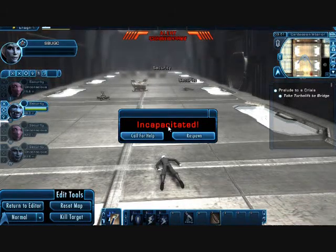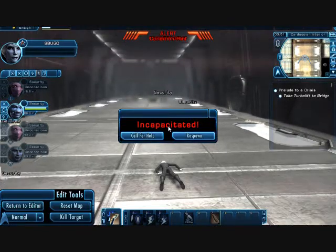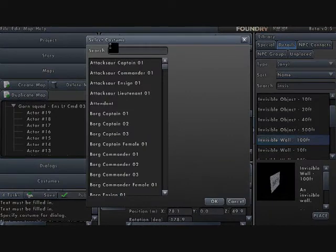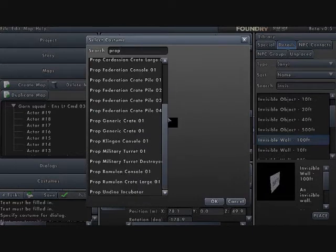I hope that is useful to some people out there if you haven't checked out that update. If you put in an NPC, you can reskin the NPC by going to the costume and searching for 'prop.' There are about 20 to 21 of these to choose from, and any NPC — whether friendly or enemy — can be reskinned as a prop in a mission.